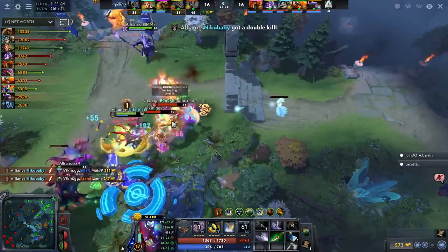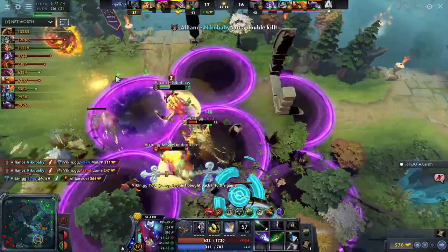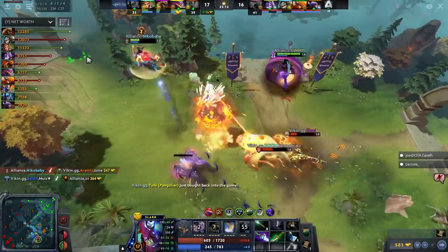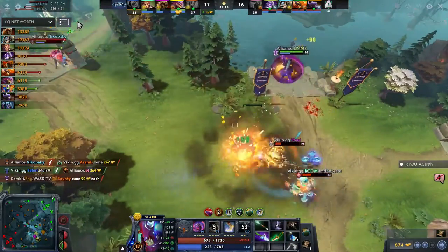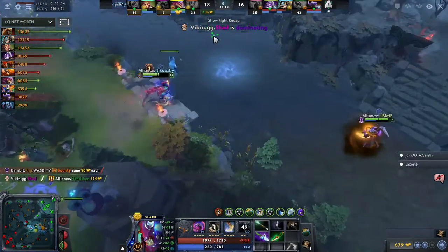The BKB popped up — slay Aramis' Rubik — and now Limp back in again with even more damage. They've got a Supernova, very nice point. Should be able to stun down — but they're not defending it, just leaving the Supernova to pop. They had nothing.